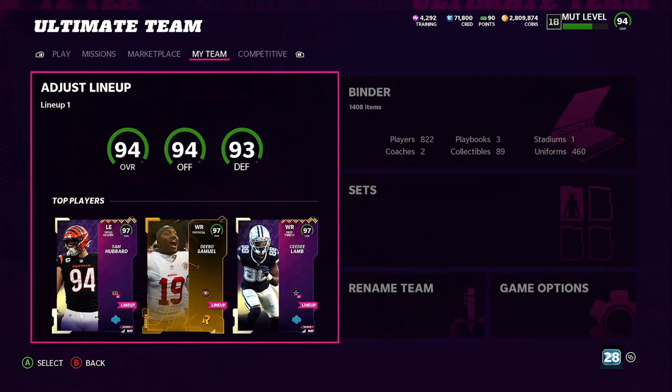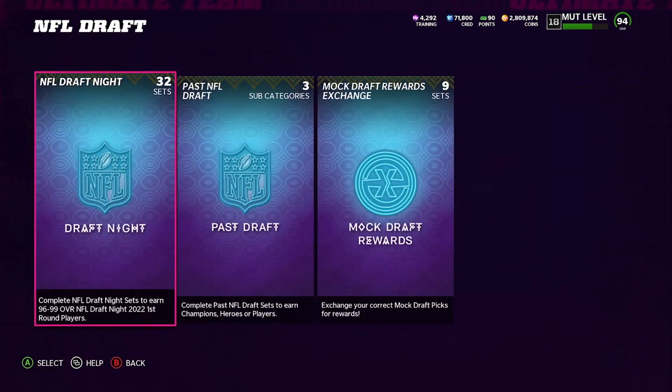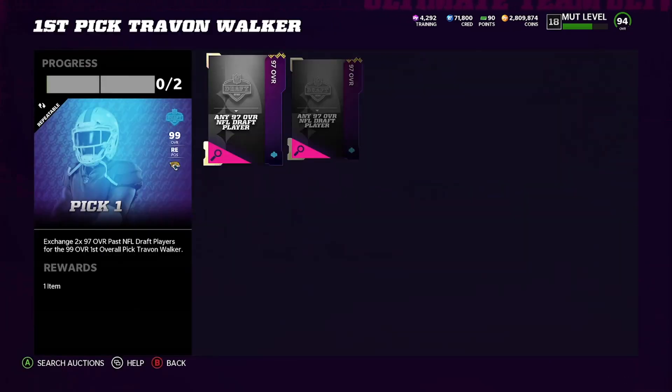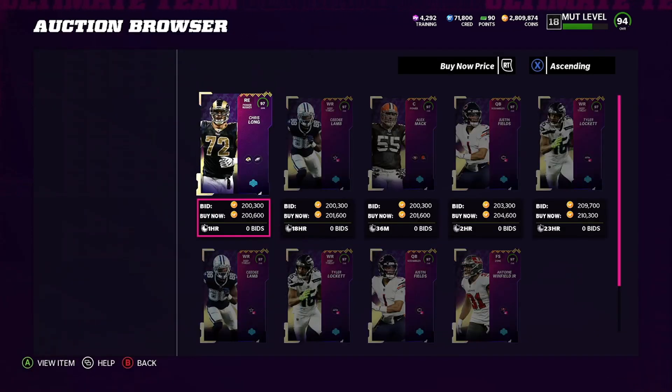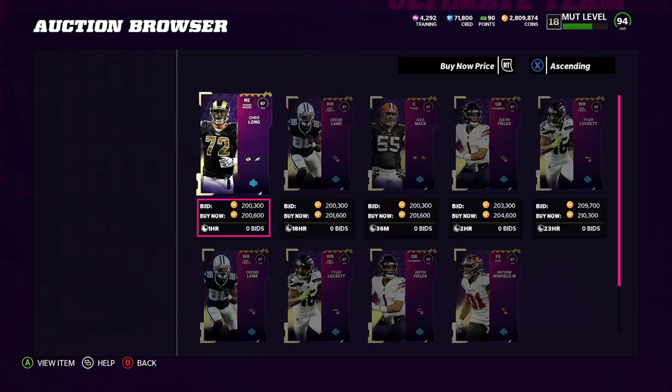Let's come over here and look at it real quick. If you just try to do the set straight out, it's going to be kind of a wash. So let's look at this — Draft Night, Trayvon Walker. What you need is 2 97s right here. They go for about 200K right now, so that's about 400K to build the set. The card sells for about 400K, so you're literally buying at face value right there.